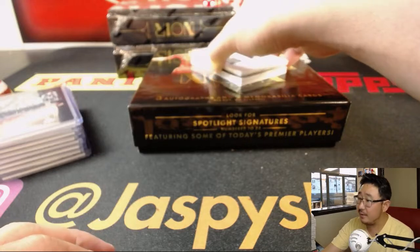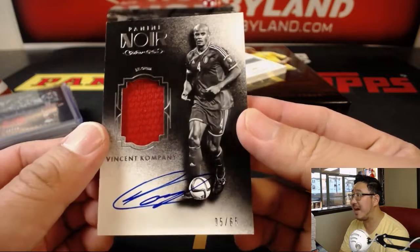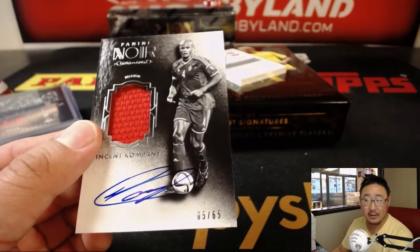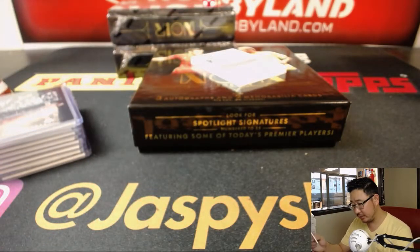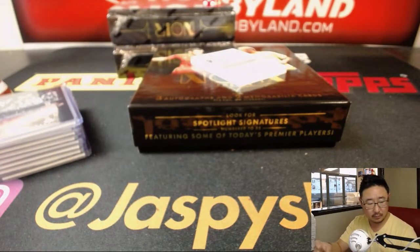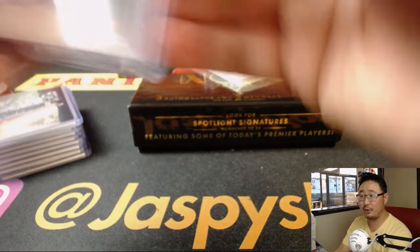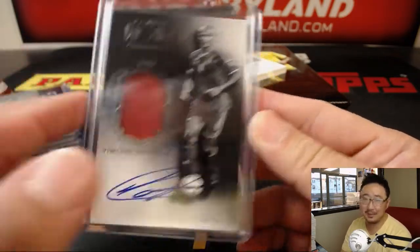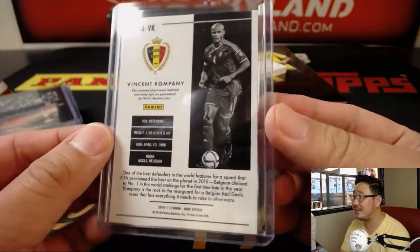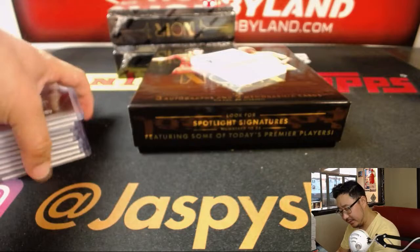We've got Vincent Kompany — jersey and autograph, 5 out of 65. Number 5 is also for Rich. Vincent Kompany used to have a restaurant in Belgium called Good Company — except with a K. That's the Man City defender, getting a little on in age, but he's been around the league for a while.